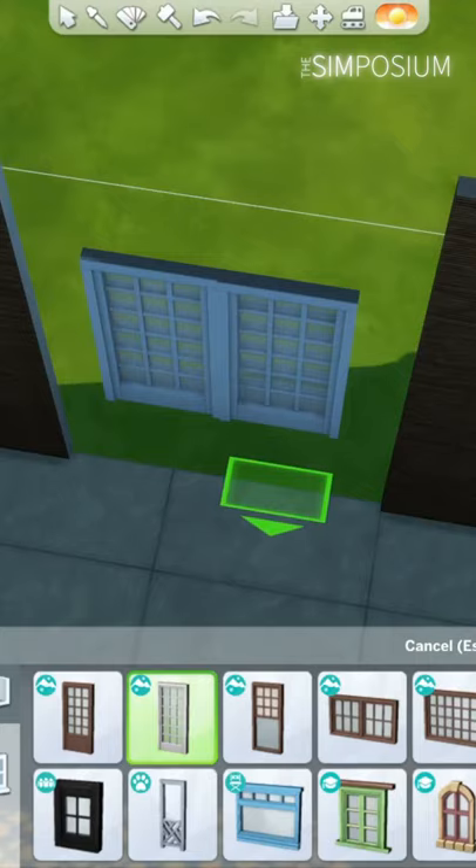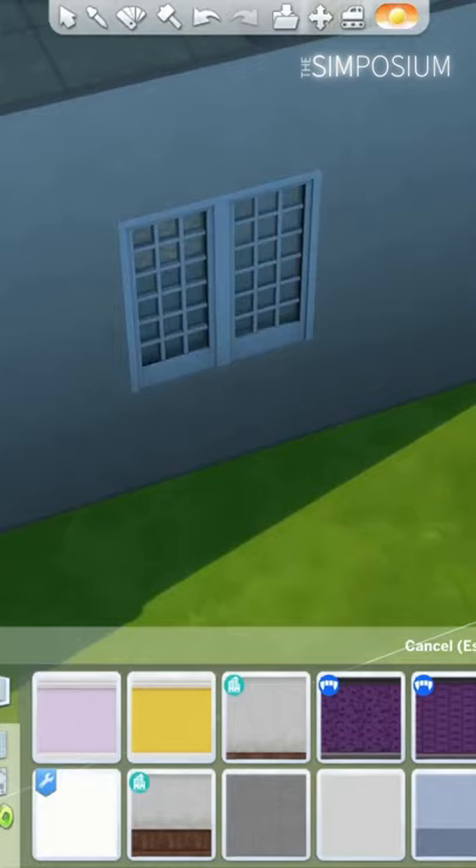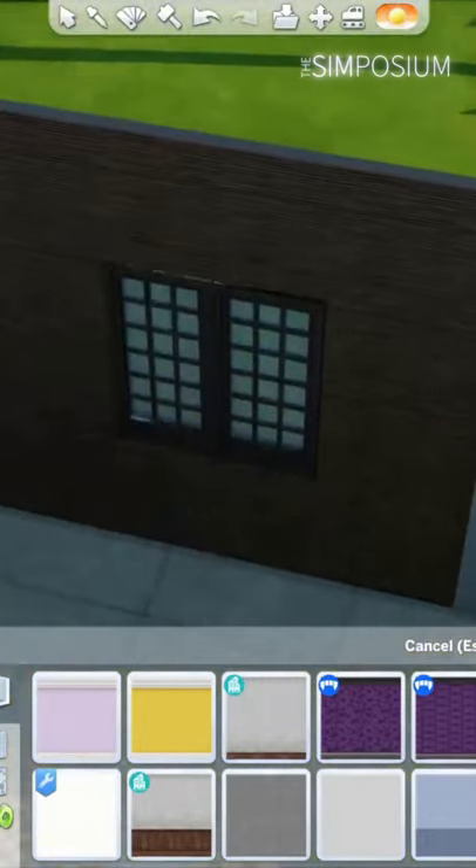If you need help with those shortcuts, I've put a link to the playlist down below. Then simply change the colour of the window on the inside one. It does flicker a bit if you move it, but you can hide that with curtains or wooden slats.